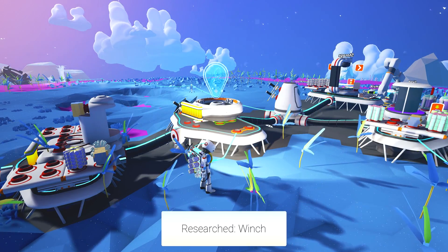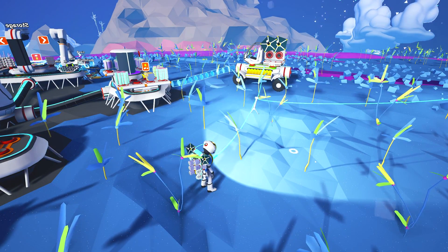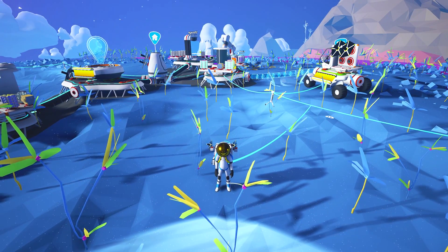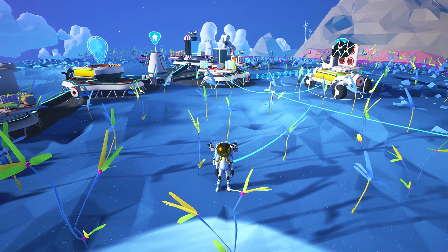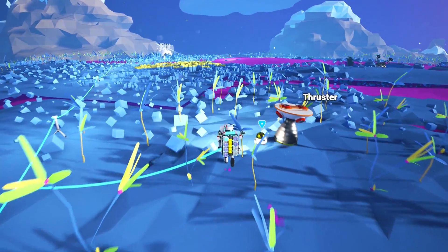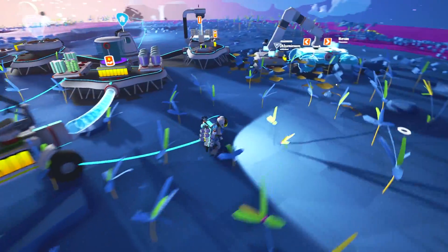We got a winch! This game keeps surprising me with the amount of features it has. So with a winch, I'm assuming you can stick it to a vehicle and use a winch on another vehicle, or maybe drag objects. Oh my god, I wonder if you can winch the researchable things - that would be so cool!